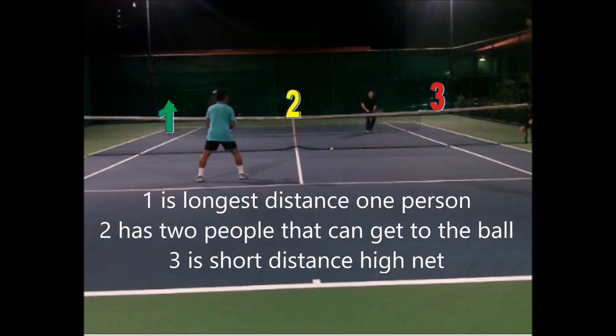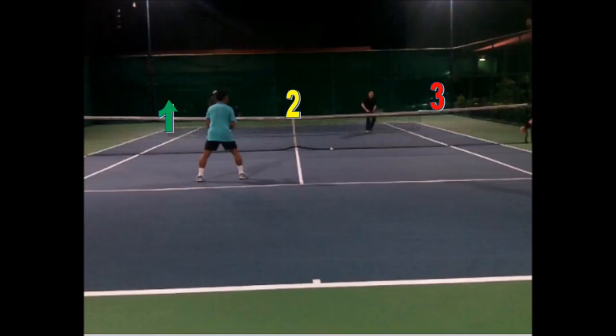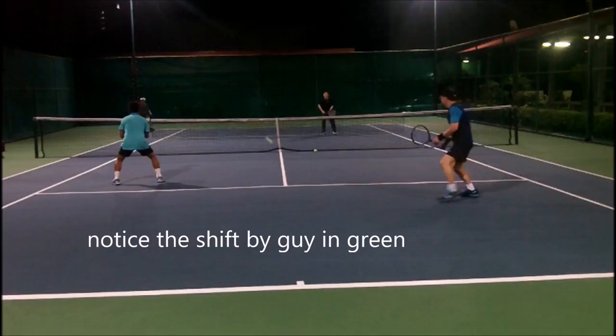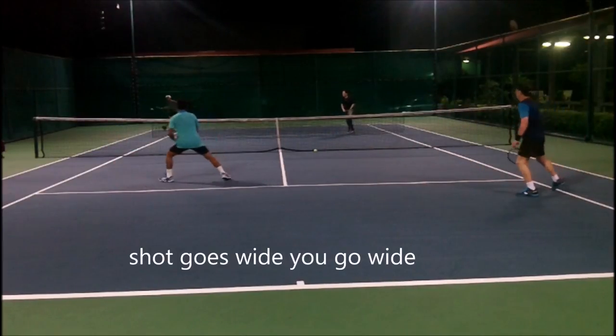On a short ball coming into the net, where to hit: one is the longest distance; two is ideal, down the middle; three is a short distance but high net. In this situation, two is a little harder because there are two people there — if you hit too close to the guy at net, he might hit it between you. Ideally you want to play one, so you're only playing against one person with no interference from the partner. Notice the shift by the player in green — when the ball goes wide, you go wide to cover the alley.